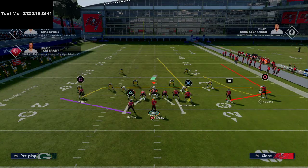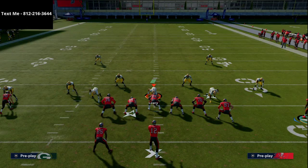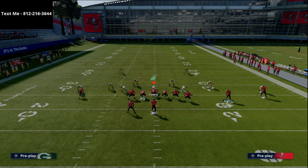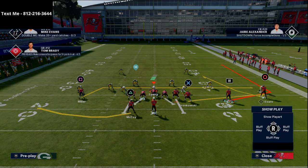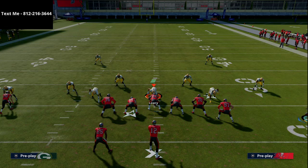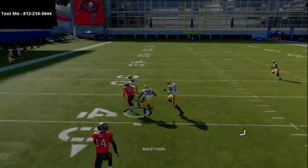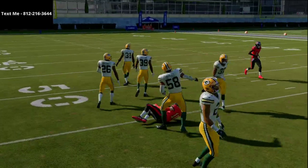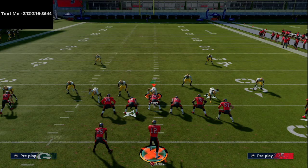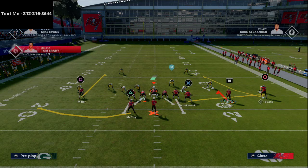Another way to run the same concept is to motion Godwin instead of Evans. I really like this play if they're running a lot of zone; if they're running a lot of man I don't like it as much. We put Gronk on a flat route, McCoy on a flat route, Scotty Miller on a curl, and Godwin on a hitch. Motion Godwin to the left, snap about the same point, and against Cover Two this curl route becomes a very common and open read.